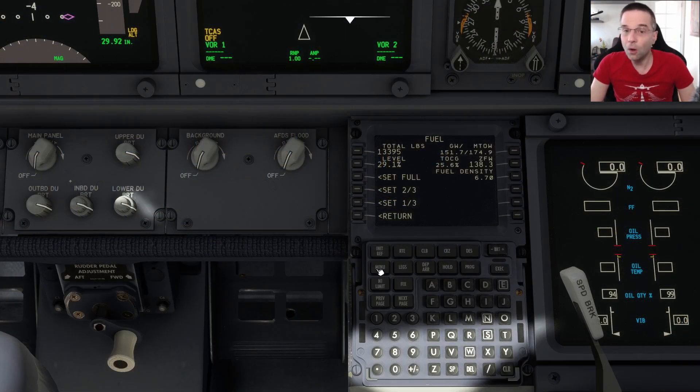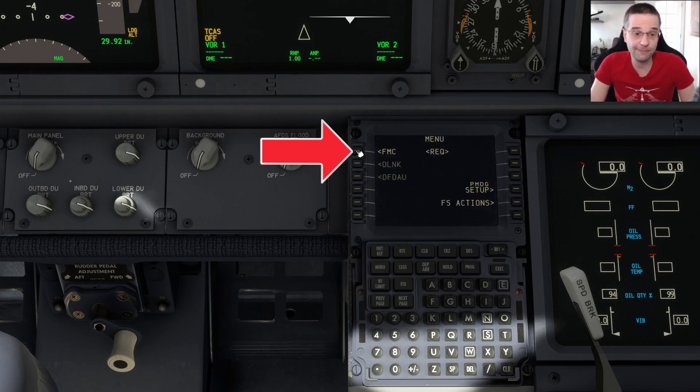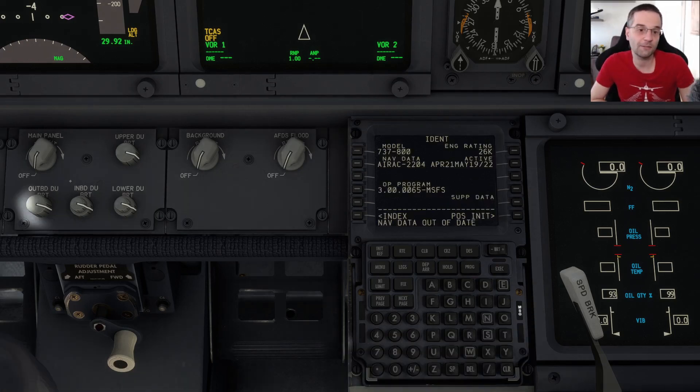Let's give the plane all the information that it needs for our flight. I'm going to hit the menu button and head into the FMC. It starts off on the IDENT page, and there isn't anything that needs to be done here, but you can see that at the bottom it's saying that my nav data is out of date. I'm just going to clear that message — this is really only important if you want to fly on VATSIM on PC. It just means some procedures might be out of date, but for our flight plan there shouldn't be any big changes.